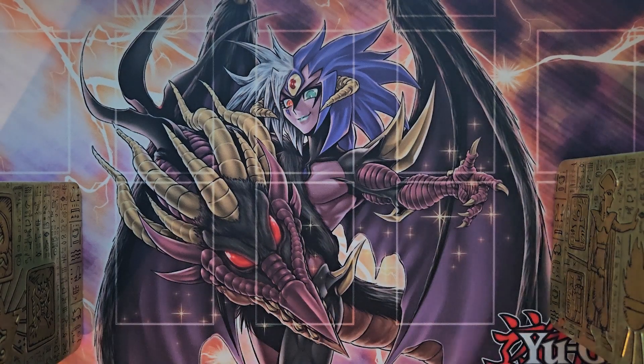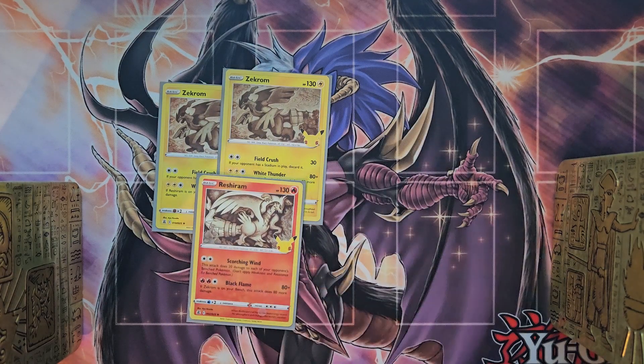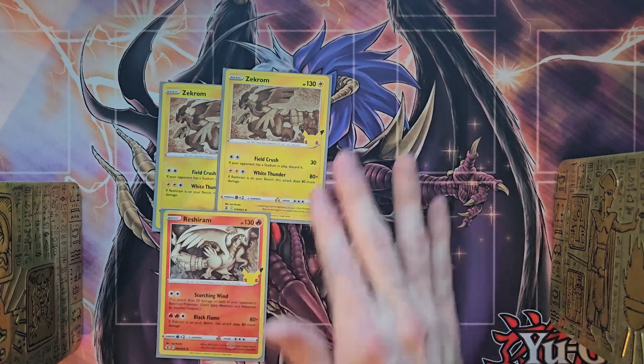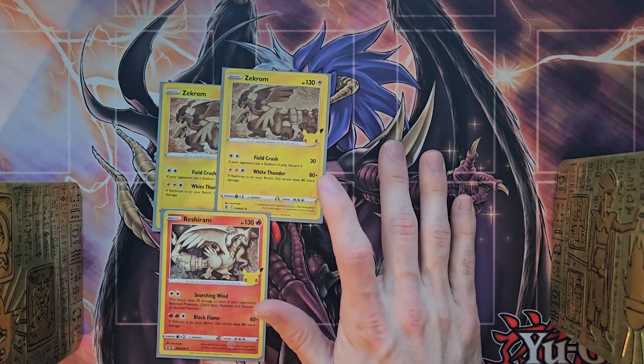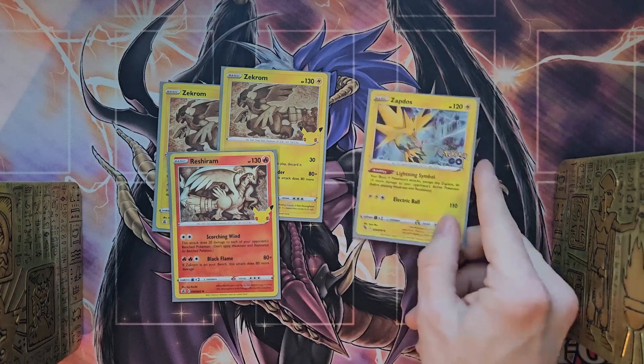To fill out some of the basics, I like to use legendaries. We're going to use two copies of Zekrom, and to pair it off, one copy of Reshiram. They have some synergy — White Thunder does an additional 80 damage as long as you have Reshiram on the bench. Very powerful card.